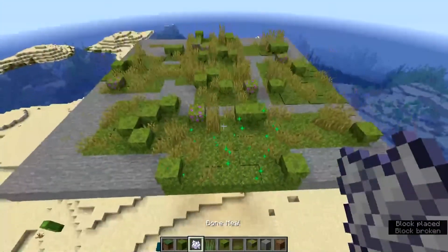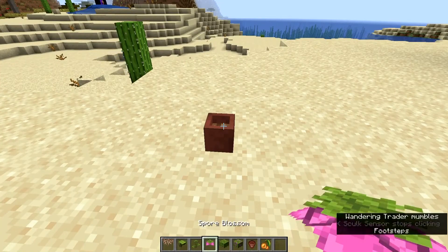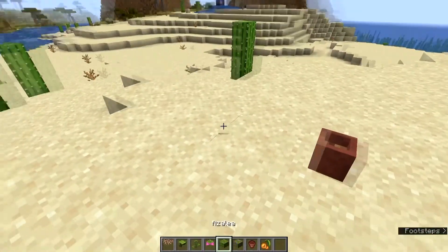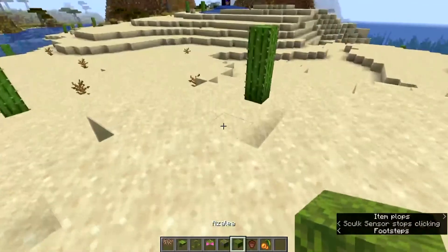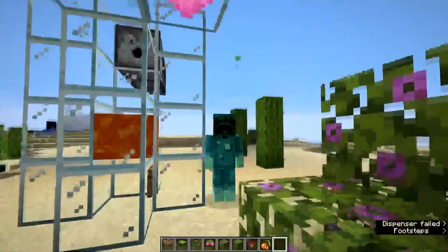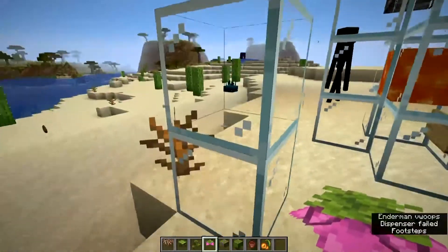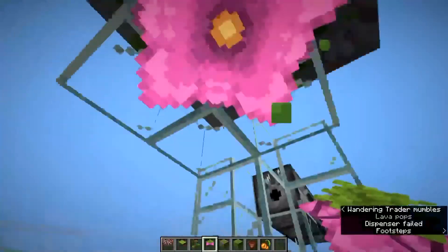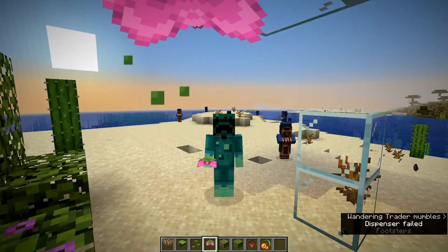Another thing I want to test before ending: can you put any of these into a flower pot? No, you cannot — none of these go into a flower pot. I hope they do add that eventually because I think these small tree blocks in flower pots would look really cool. That's probably where I'm going to end this episode. If you did enjoy, leave a like and subscribe and let me know what you liked most in the recent snapshot. I can't wait for it all to come into survival mode — especially this, and I really hope these can be placed on walls as well as ceilings.